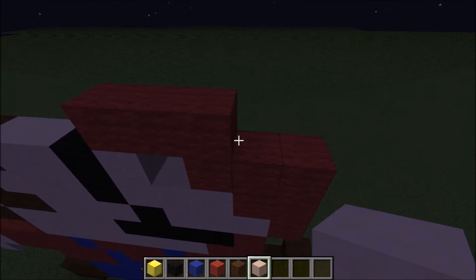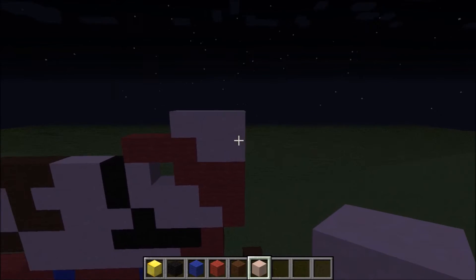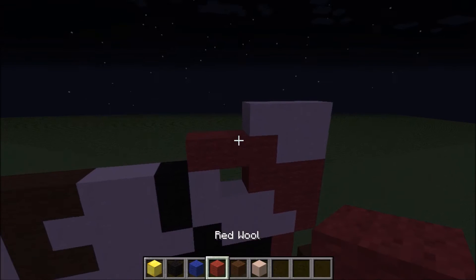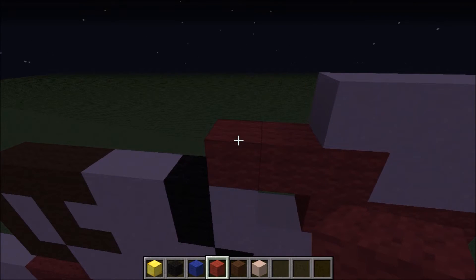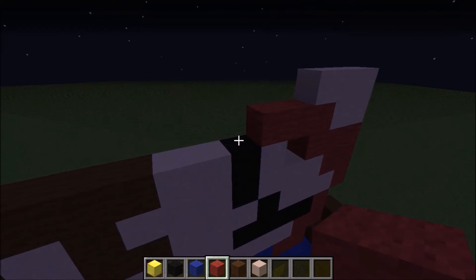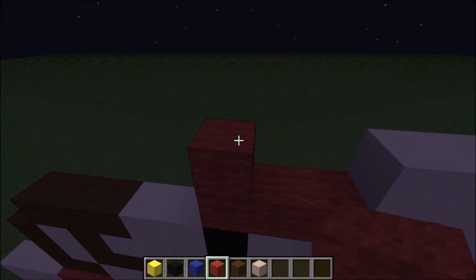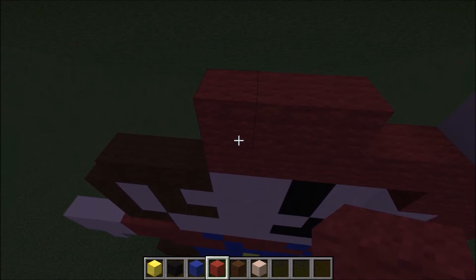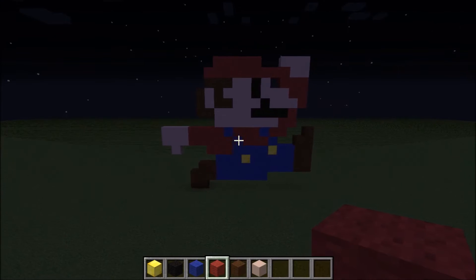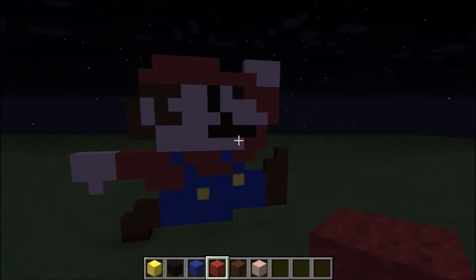Right here we're going to make one of his hands — there is another one of his hands. It makes this shape: 3 blocks on top and 2 blocks on the bottom. Now we're going to make the hat. We're going to make a spot right here, put a block on top of it, make it like this, and then one block right there. And that is Mario — the old version of Mario in pixel art. It was already pixel art, but now it's Minecraft pixel art. I'm just going to quickly use a command to turn it back to day.